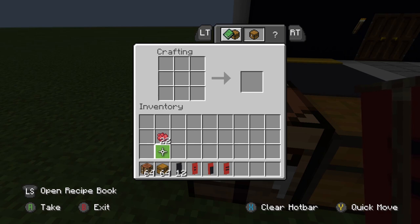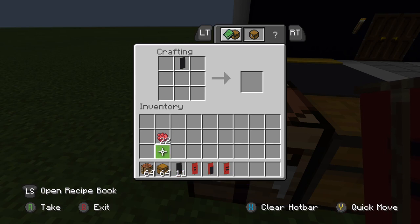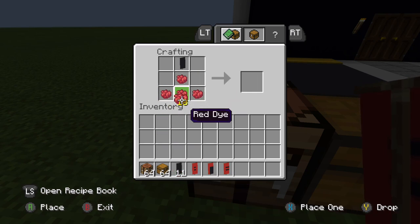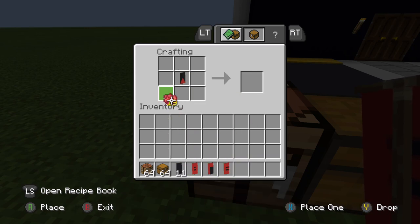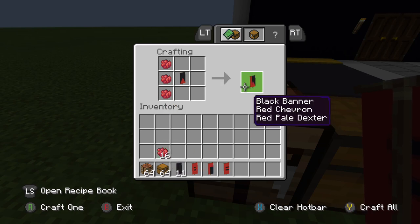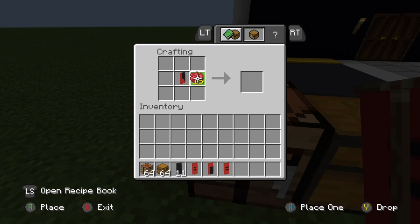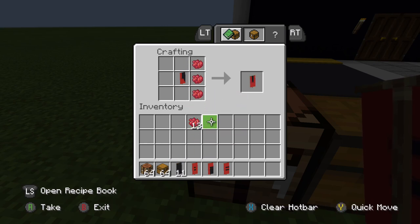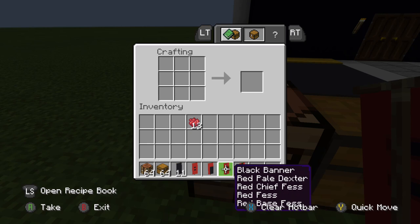Actually the next letter is W, not R. W is very hard — place banner with red dye going this way like a shape, grab the result. Then put the banner over here with red dye going this way, grab the result. Put the banner again with red dye going this way, grab the result — this is W. Then we just need E again, so we can reuse that E banner.